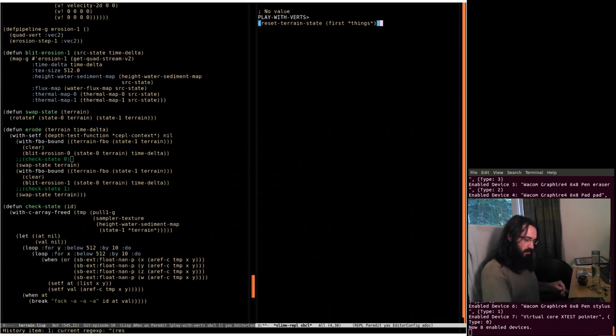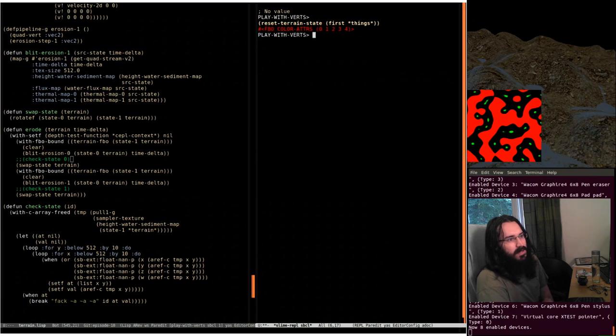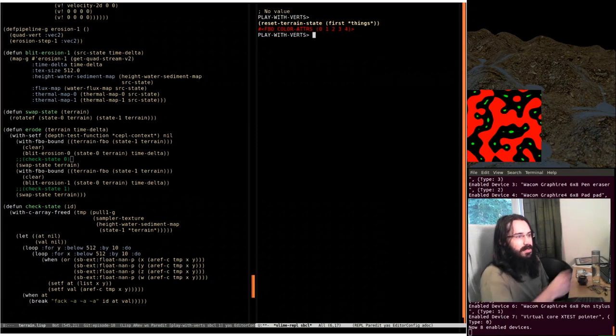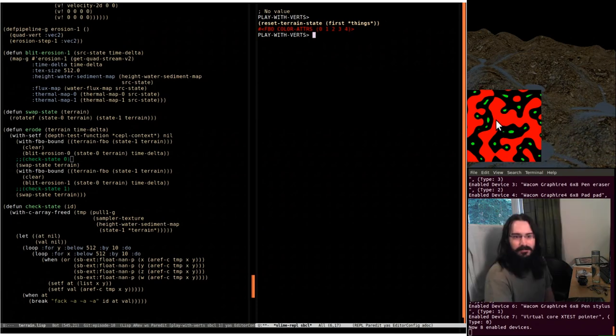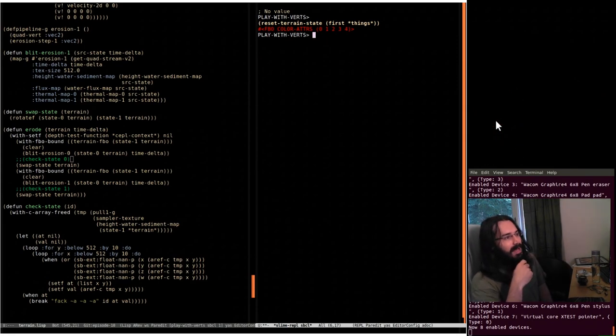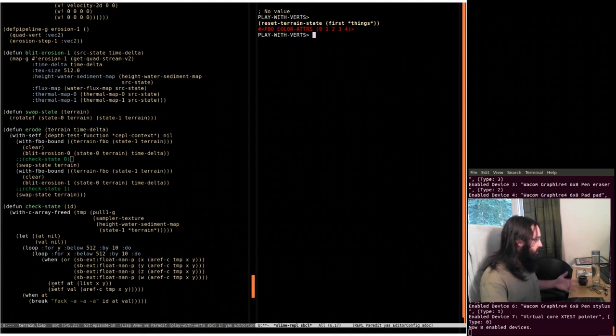So what we had last time: we had a terrain, water running downhill, and we tried to get some sediment stuff in. It all looks like it's running for a few seconds and then out of nowhere we get a big old diamond of doom spreading across the terrain — that's what we're looking for. When we pull the textures that hold this data we see NaN all over the place. We've got NaN appearing somewhere and it's propagating outwards.